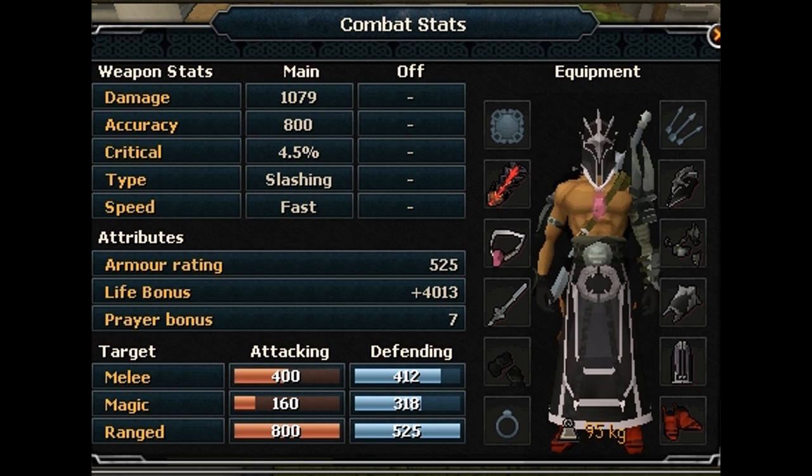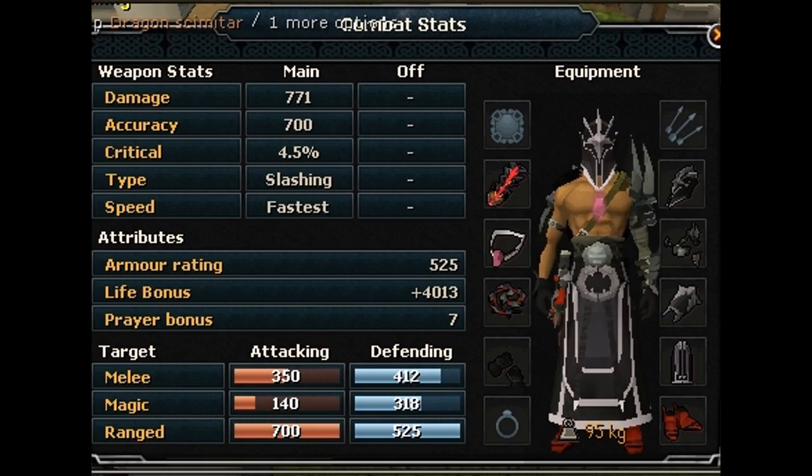For a Cape, I would use a Fire Cape, Tokhaar-Kal, Soul Wars Cape, or Obsidian Cape. If you can't get any of those, just the best cape you can. As for weapons, dual wielding or a Chaotic Maul will be the fastest XP per hour. I would recommend using the best weapons you can, such as Chaotics, or a Whip and Excalibur.